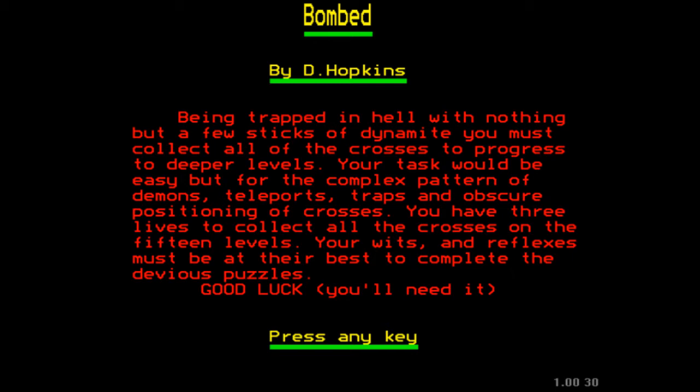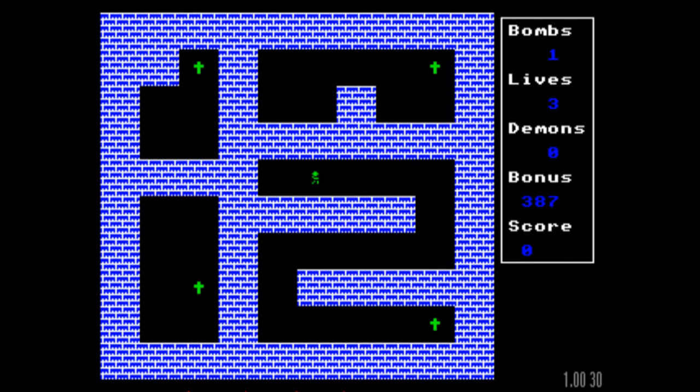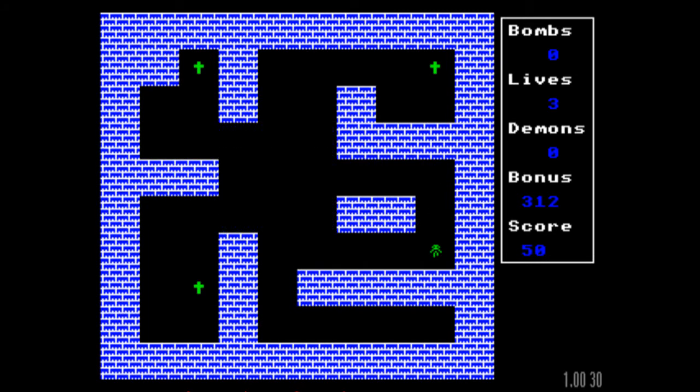There are a few traps, demons, and teleports along the way, as it says here. But the main thing to do is try and get those crosses as quickly as possible in order to get the highest bonus for the level. So here's our maze. We are this little green chap here, and he can collect the crosses. He can also place dynamite sticks, which, when they detonate, enable him to get to other areas of the maze.